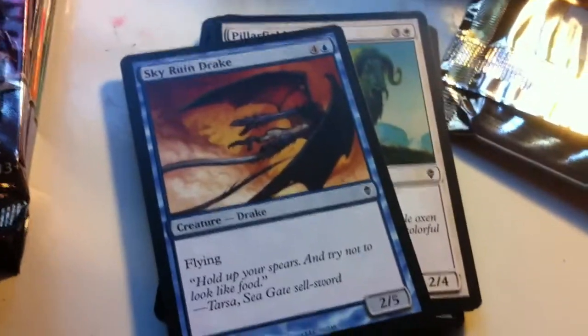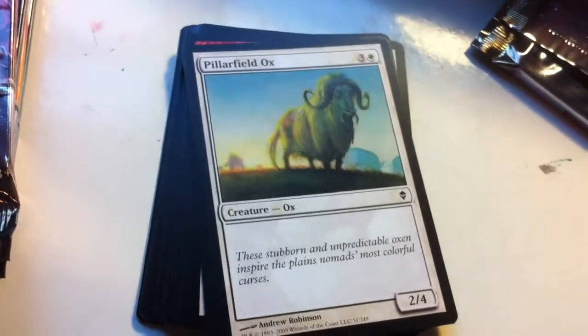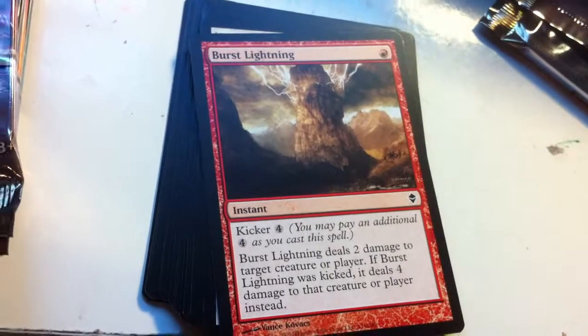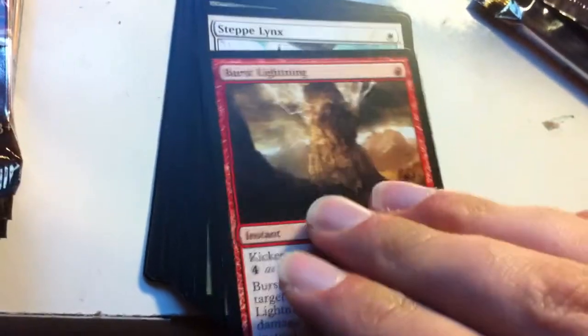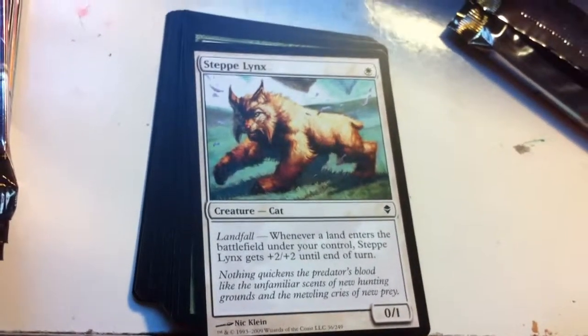We got a Skyruin Drake — 2/5, five mana with flying. I'm not really a fan of these over-costed blue creatures. Pillarfield Ox — I've gotten several of these, plain old boring vanilla creature. Burst Lightning — it's like Shock, but if you kick it, it does extra damage: four damage instead of two. This one has seen a lot of standard play. Steppe Lynx — with Landfall, this becomes an awesome one-drop.